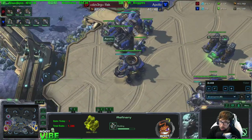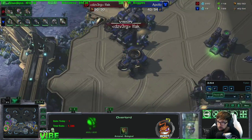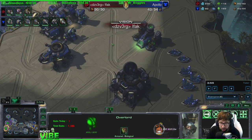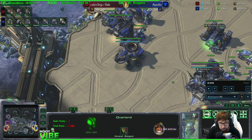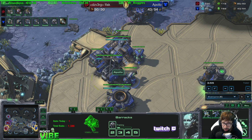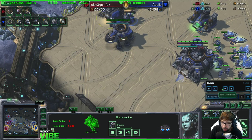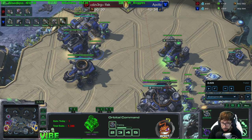Furthermore, you could also have scouted deeper into his base for a second to see his second gas if he has it. The reason why that's important: if he has a second gas, marauder-hellbat — if he does commit to that — is not gas expensive. A second gas means he's most likely going to take more production before a third base, which means you're probably going to be getting hit by a heavy two-base timing at some point.